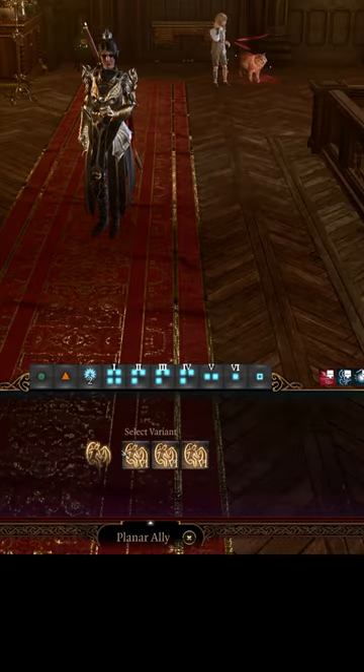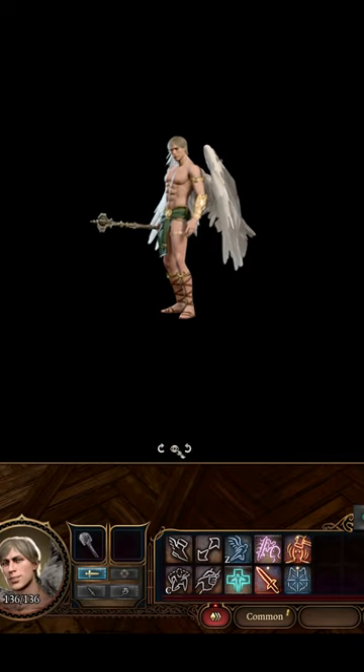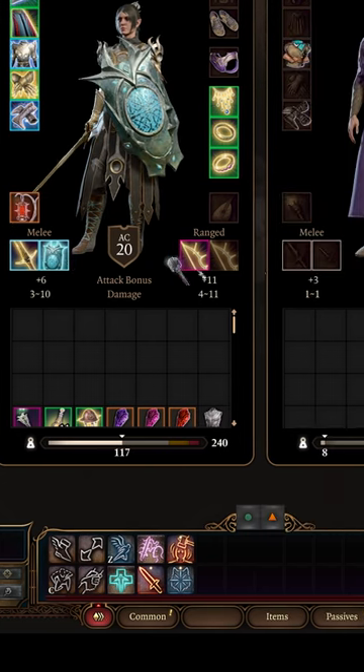All you need to do is cast the spell Planar Ally and choose Deva, then open the Deva's inventory and click Preview at the very bottom, and very quickly grab the weapon, hit Tab, and then place the weapon on one of your characters. It's really as simple as that.